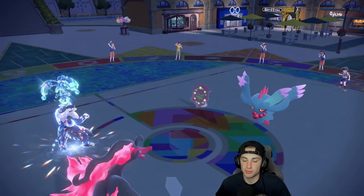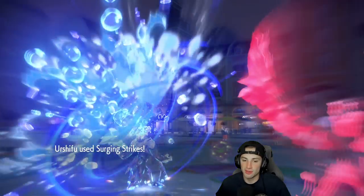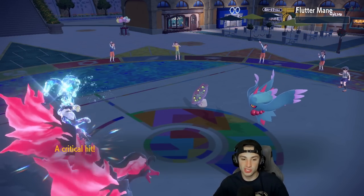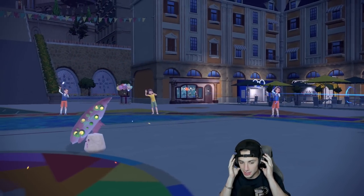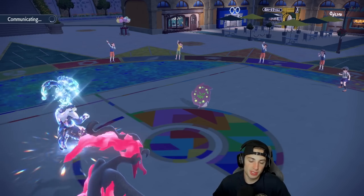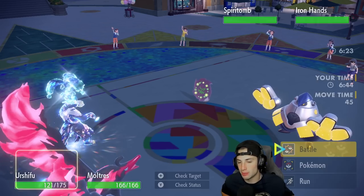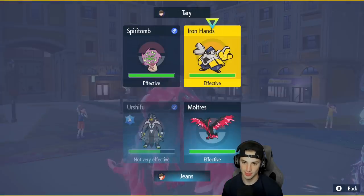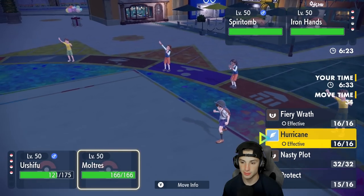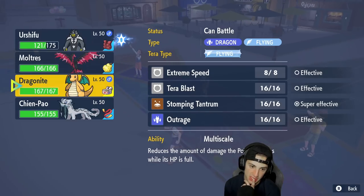Dazzling Gleam comes out — good call from us, we're protecting Moltres. I probably could have proc'd the Sitrus Berry and Berserk, but I'd rather do it this way. The Surging Strikes connect — you are gone. That's two more of those coming to your face. Spiritomb is one of the slower Pokemon so I'm not worried about it, but Iron Hands comes out for the Fake Out. Iron Hands is going to Fake Out one of us and I believe he pops Trick Room with Spiritomb. I need to go for Surging Strikes into the Spiritomb slot. I could go into Chien-Pao if he's definitely Faking Out Urshifu.